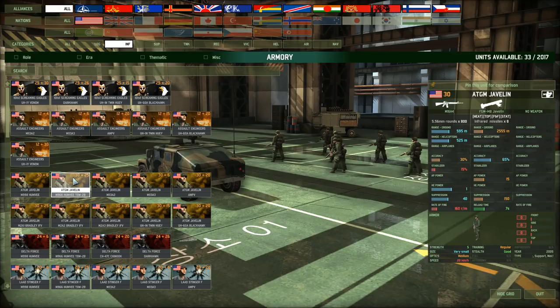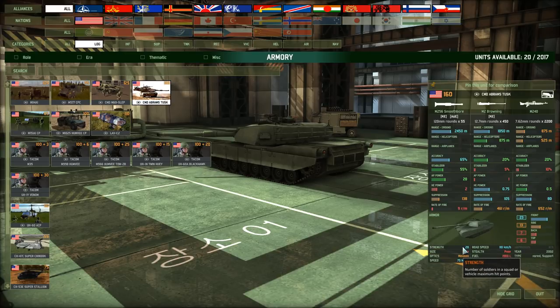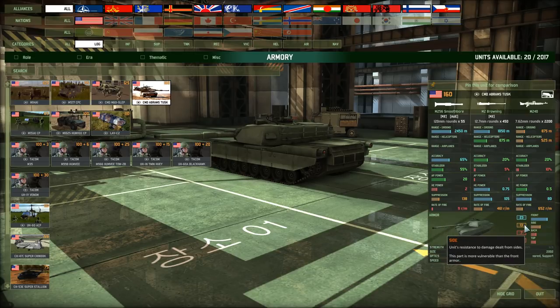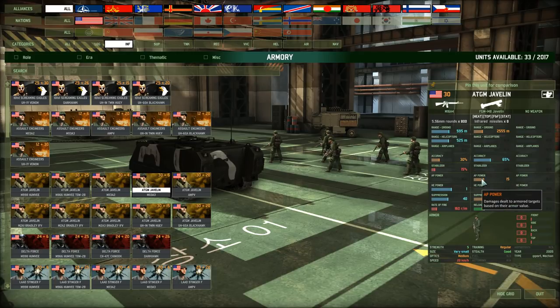One of the key things to know about this mod is that top armor now plays a vastly more important role. Some units have the 'top attack' tag — the weapon dives on its target or fires downward when over it, striking the top armor. Normally a tank doesn't have much top armor; the Abrams Tusk here only has six top armor, though it has 28 hit points — most units have far more hit points than you're used to. The Javelin with 15 AP can easily penetrate that six top armor and will do far more damage than firing at the front. Also, it's fire and forget, which you don't often see on infantry.